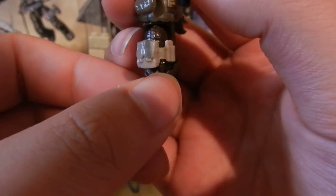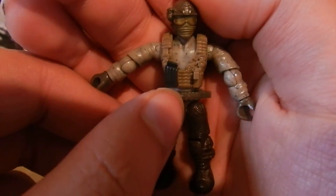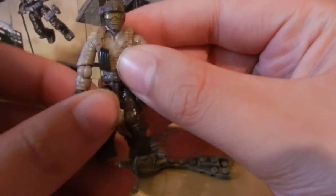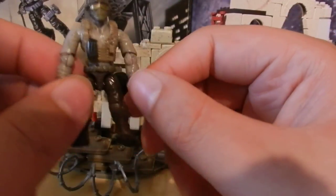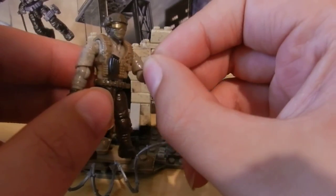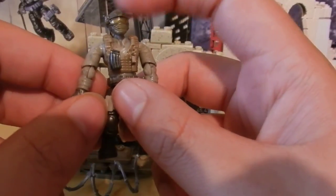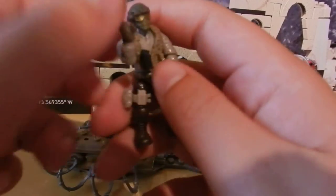We also get a tan leg strap with a tan ammo pouch, an orangey tan tactical vest, a grey ammo clip. The figure is your basic infantry, could possibly be considered a mercenary, due to the fact that his camouflage is very mixed and doesn't look as if it would be assigned to any specific military. But he's a very nice figure. I actually really like this head, and I would definitely like to get another one of this set in the future, not just for the figure but to combine the sets.